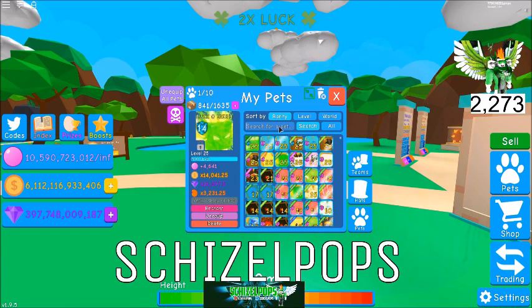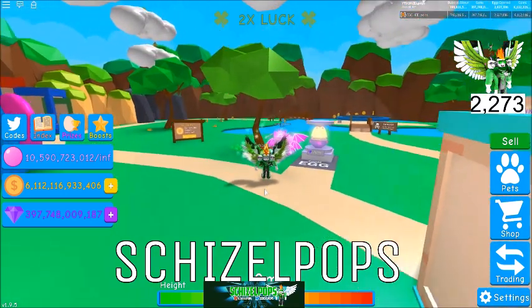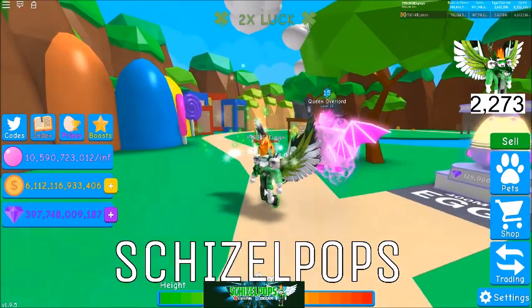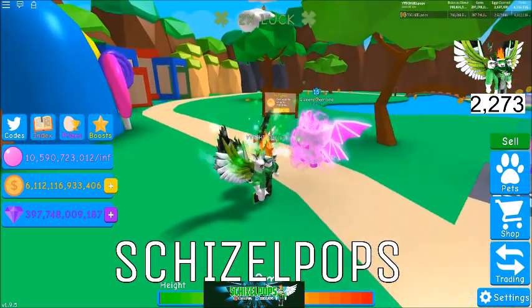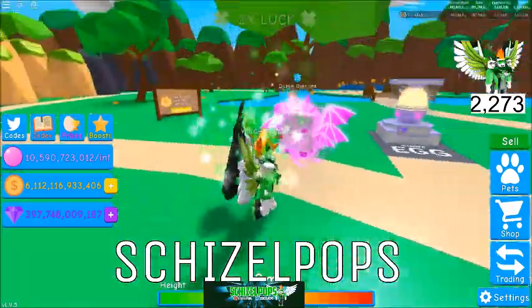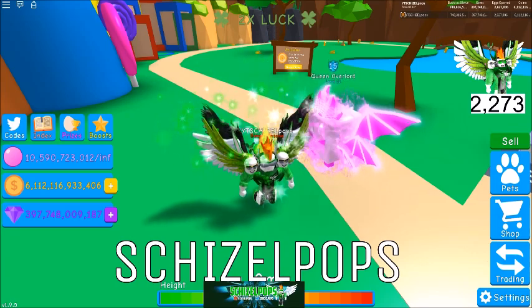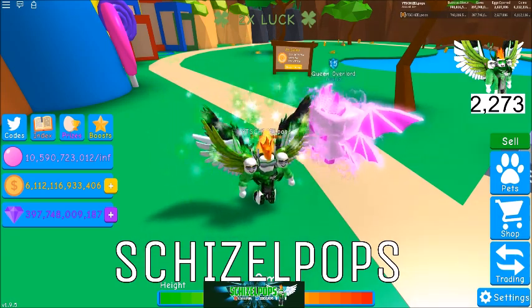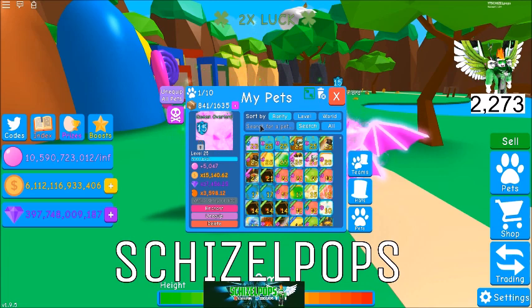Moving on, draw number three is going to be for the Queen Overlord, which you can see right here behind me. Pretty cool-looking graphics on this one — larger than the other overlords. This one as well is no longer available; it was in a limited-time egg. So to recap: draw one is the Jelly Overlord, draw two the Lucky Overlord, and draw three is the Queen Overlord.